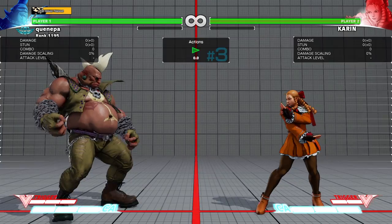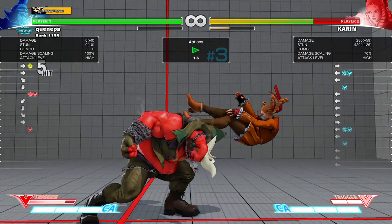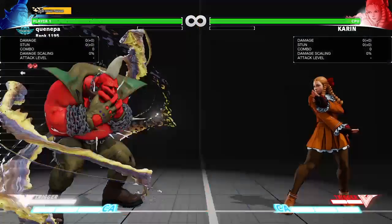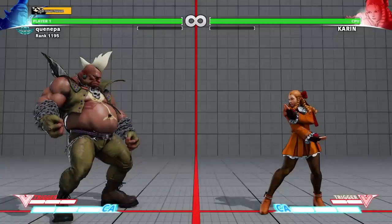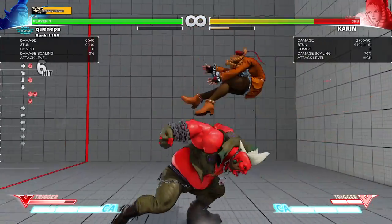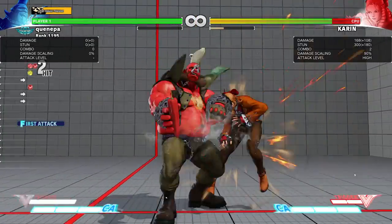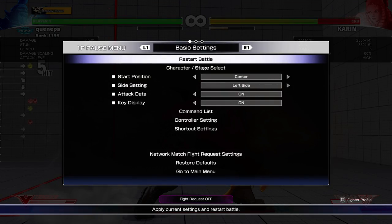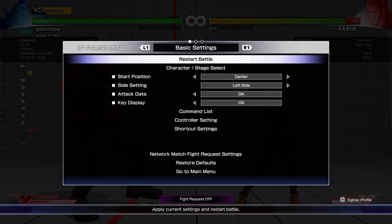If you have V-trigger you can make it safe — it is safe on block, it's not punishable. You can do this into someone blocking. The reason things have changed is that they sped up the time of his V-trigger, so his V-trigger cancels a lot faster than before. In Season 1 it took forever for his V-trigger to come out, that's why he couldn't combo a lot. Being able to pop V-trigger faster makes him able to do more combos off of simple attacks now. It gives him more time to do other attacks and makes things safer. Now you can confirm off of that, maybe on counter.